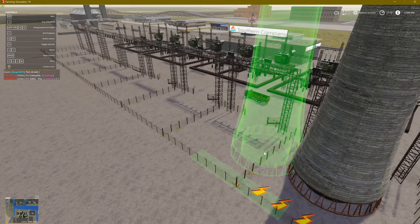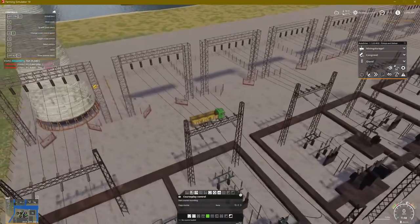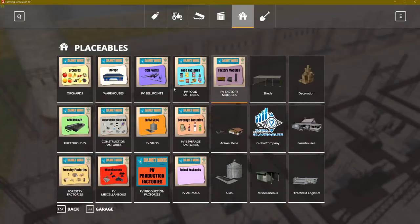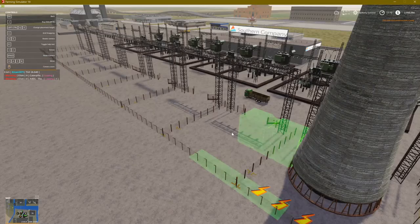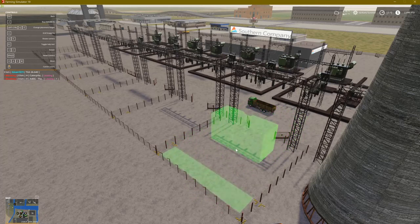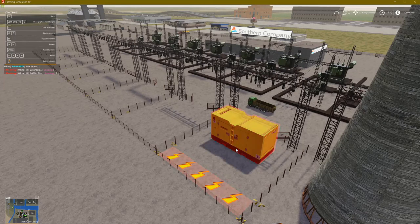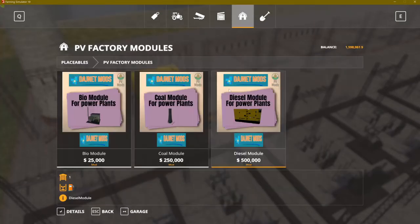So once you get the coal there — now I have seven open spots. I'm going to go ahead and put in a diesel module in there. Same thing — put it in the trigger. You obviously want to make sure it's not crooked or sticking out; just make sure you've got it square in the trigger. Now you have your diesel.